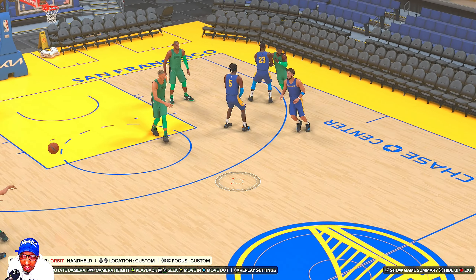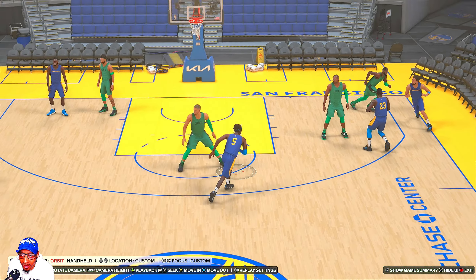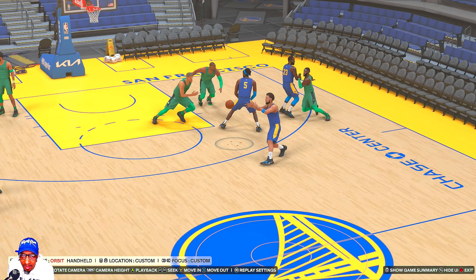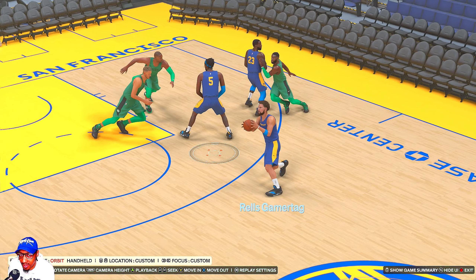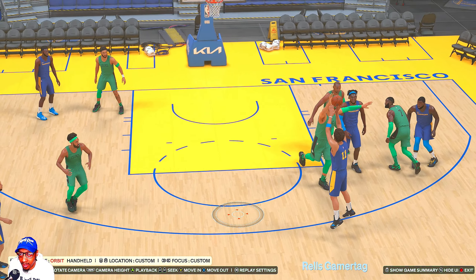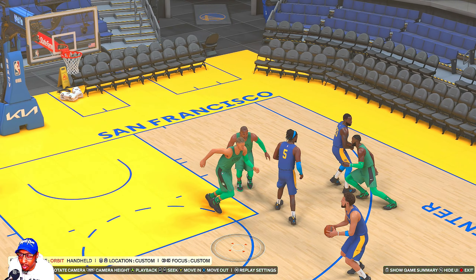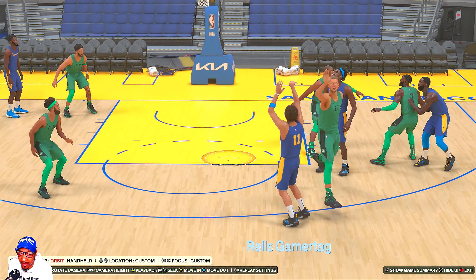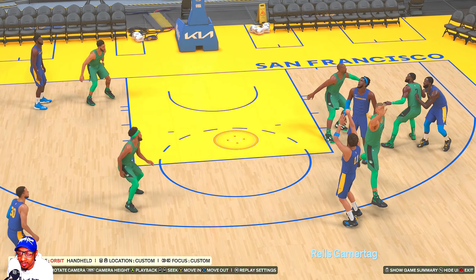Again, be on time with those passes. If you wait too long the defender's gonna catch up, but by the time he hits the first screener the ball is already in the air, and when he catches it he hasn't even gotten through Looney yet — there's no way the defense was gonna catch up. Porzingis ends up hedging out, which is what you want — you can force switches that way. And when big men contest like this, a lot of times they don't have Challenger and they have pretty low perimeter defense, so they don't get a really high contest unless they actually jump. If they do that half-step running hand-up thing they don't get good contests, so make those passes on time.